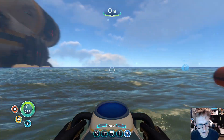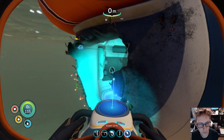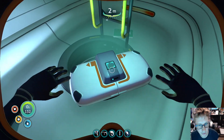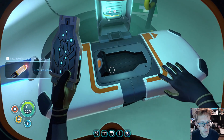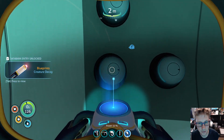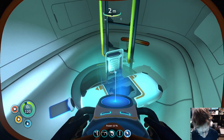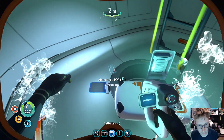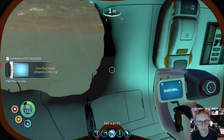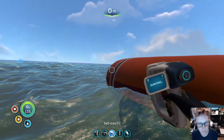Unfortunately, because of that I had to go all the way back to the Aurora, but on the way back I found this upside-down pod here. I'm hoping there's at least one useful thing in here — I'm hoping a Creature Decoy. At least there's that. There doesn't seem to be anything else. There's an Abandoned PDA — they're probably dead. Those poor people. But anyways, that's what I found.